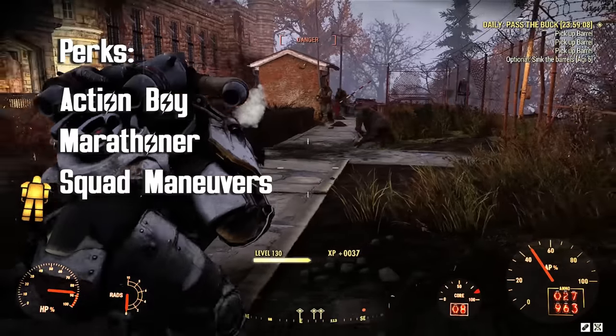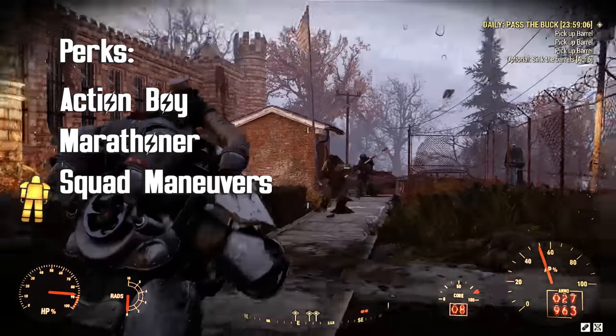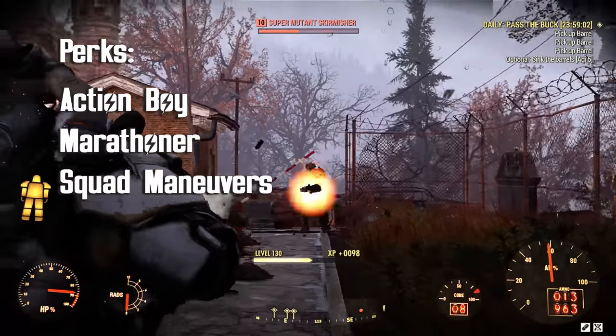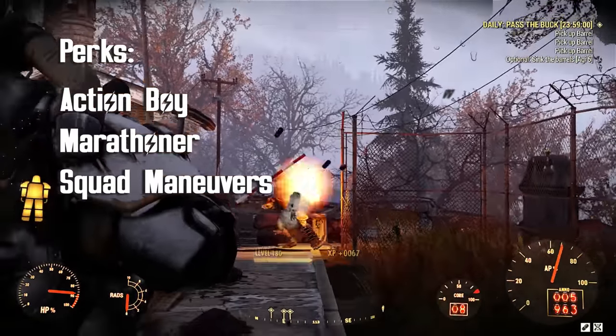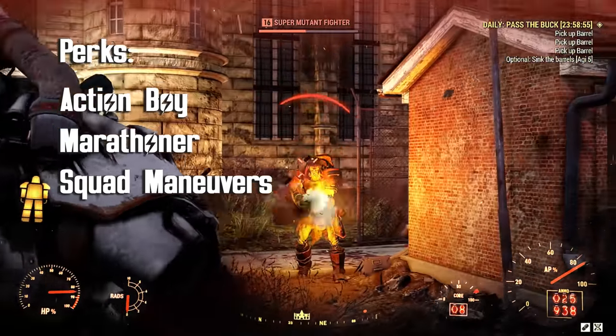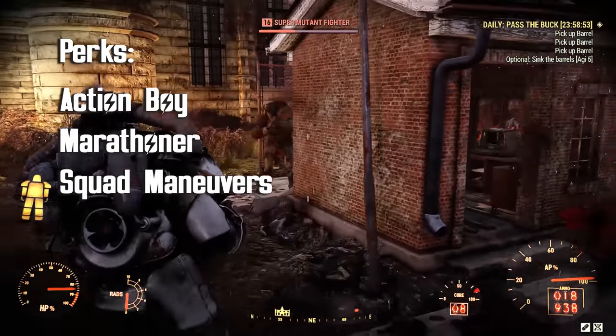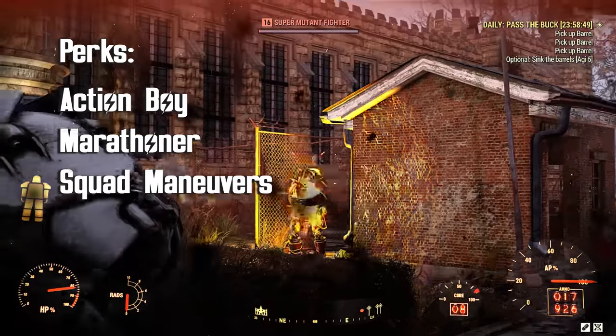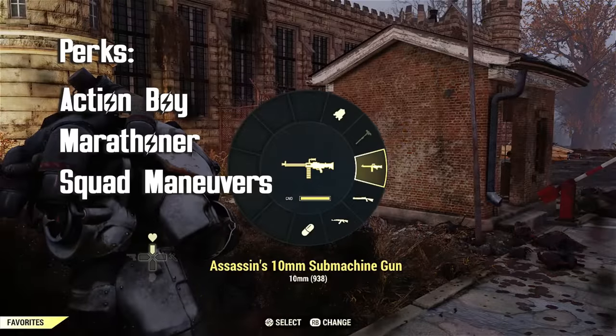The perks that you're going to want are Action Boy, Marathoner, and Squad Maneuvers. Action Boy makes your action points regenerate 45% faster when maxed out. Marathoner, when maxed out, lets you run longer while consuming less action points. Squad Maneuvers gives you 20% faster movement speed, but you have to be part of a team for that perk to work.